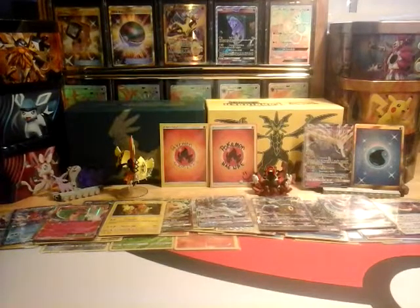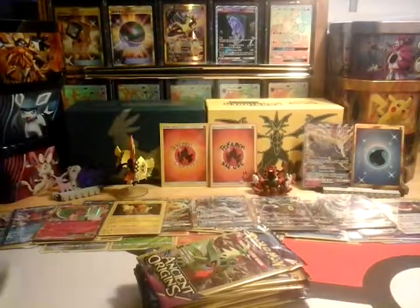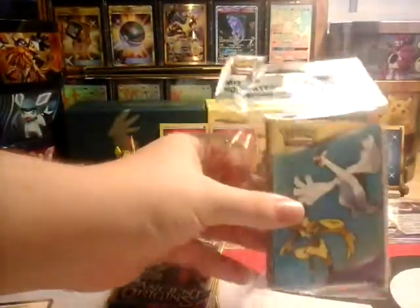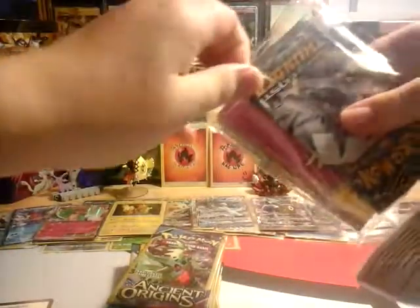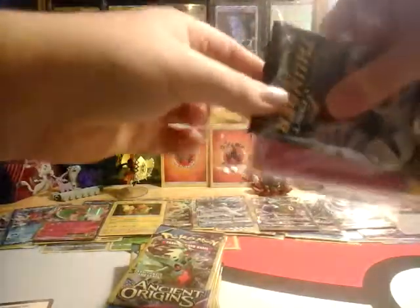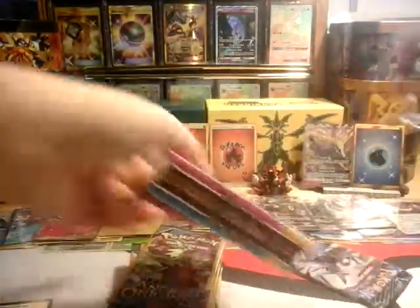Hey guys, welcome back! In today's video I'm going to be opening some dollar store packs from Christmas and a mini binder of Lost Thunder. I want to save that for last — that would be the best way. Lost Thunder is a really great set; it's got Lugia, Zero Aura on the cover.